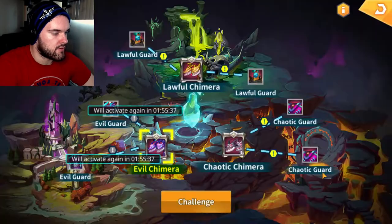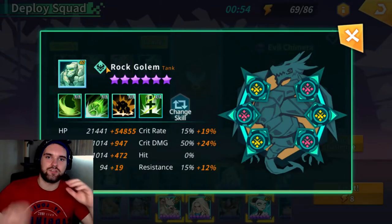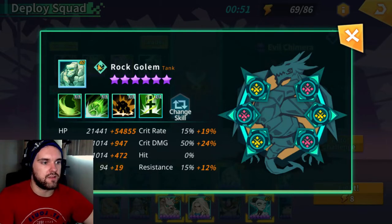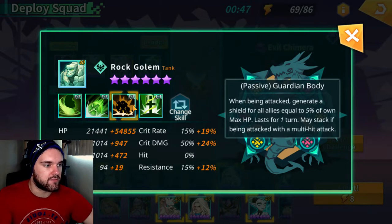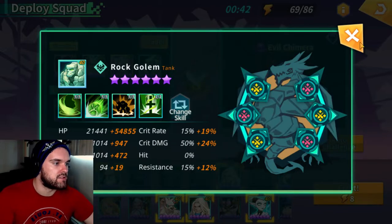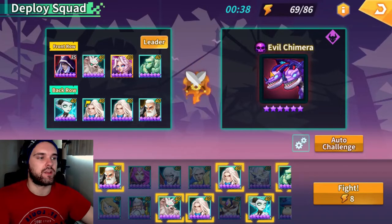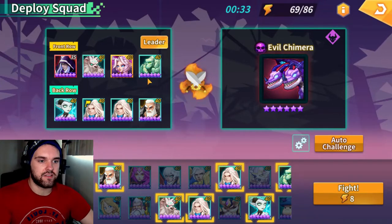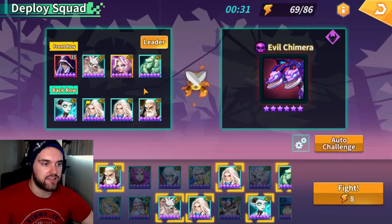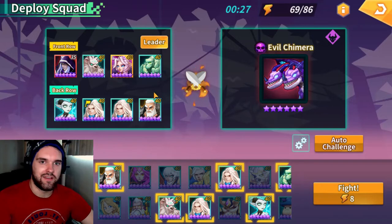The main thing that allows this team to work is you need to build your team around the Rock Golem. The Rock Golem's passive reads: when being attacked, generate a shield for all allies equal to 5% of max HP, lasting one turn. Every single attack the Chimera does is an AoE, meaning the Golem is always getting hit. So as long as his passive is activating, he's constantly throwing shields on everybody and keeping your team alive.